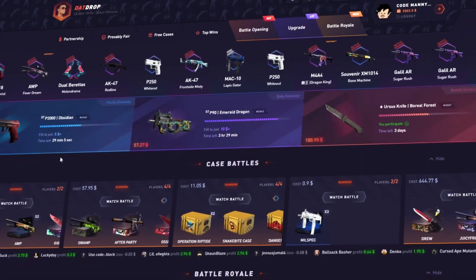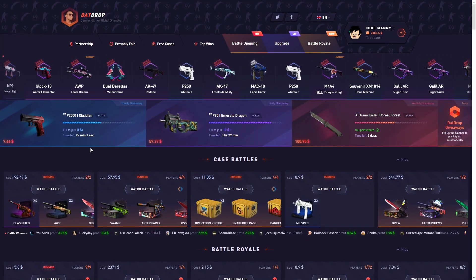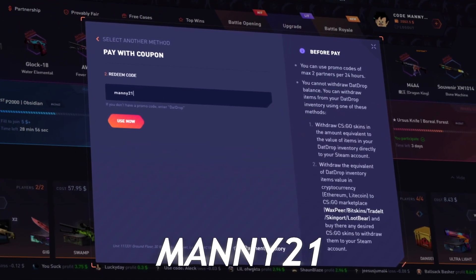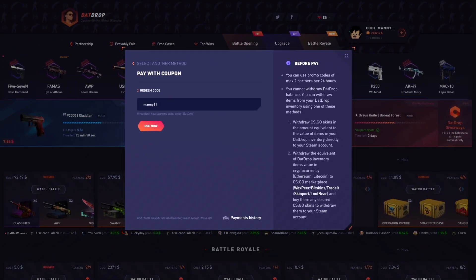Yo, what's up guys, welcome back to another dot drop video. Today we got fifteen hundred dollars in balance. Before we get into today's video, if you guys are over the age of 18 you want to check out that drop — hit the little plus symbol, promo code, type in Manny or Manny21 to get five percent deposit bonus. Let's get straight to the video.